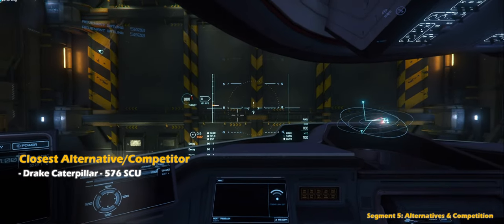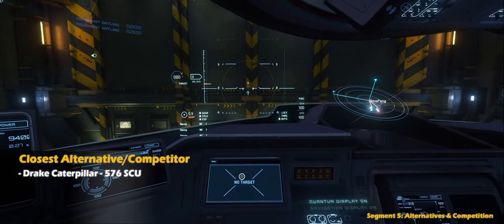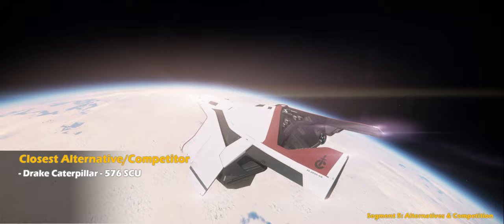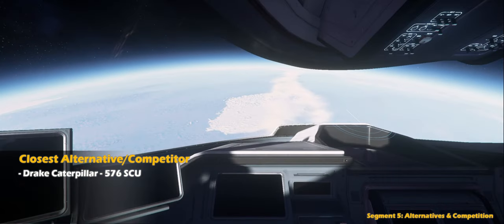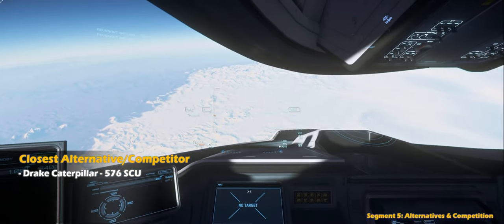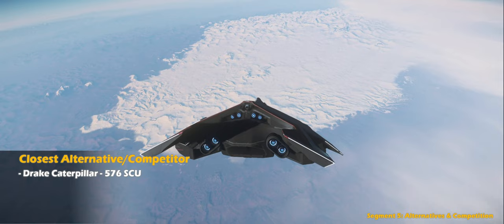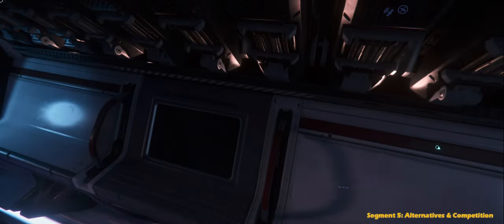I chose the Caterpillar because it has a similar weapons loadout while sacrificing the least amount of cargo space. However, there is something to be said about the C2's yet-to-be-implemented medium armor, and in my personal opinion the C2 really does stand on its own. Most importantly, the Caterpillar won't be transporting tanks or similar-sized vehicles, and unless CIG provides swappable modules supporting vehicle transport for the Caterpillar, that would be a significant drawback compared to the C2.